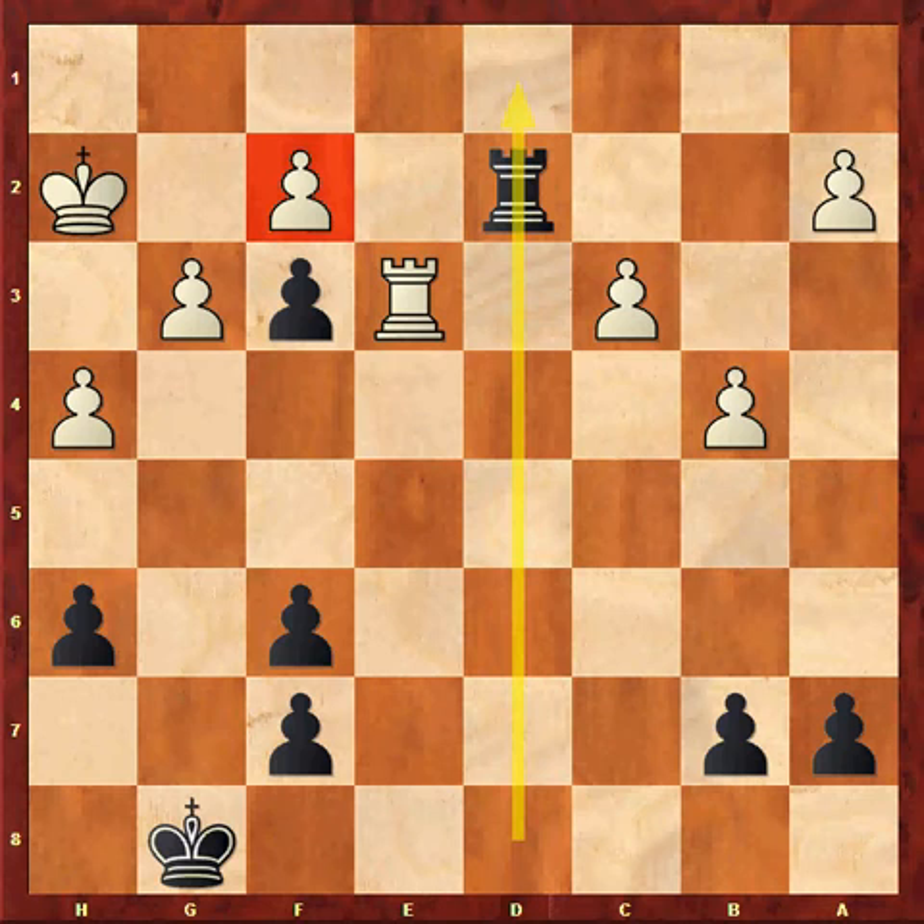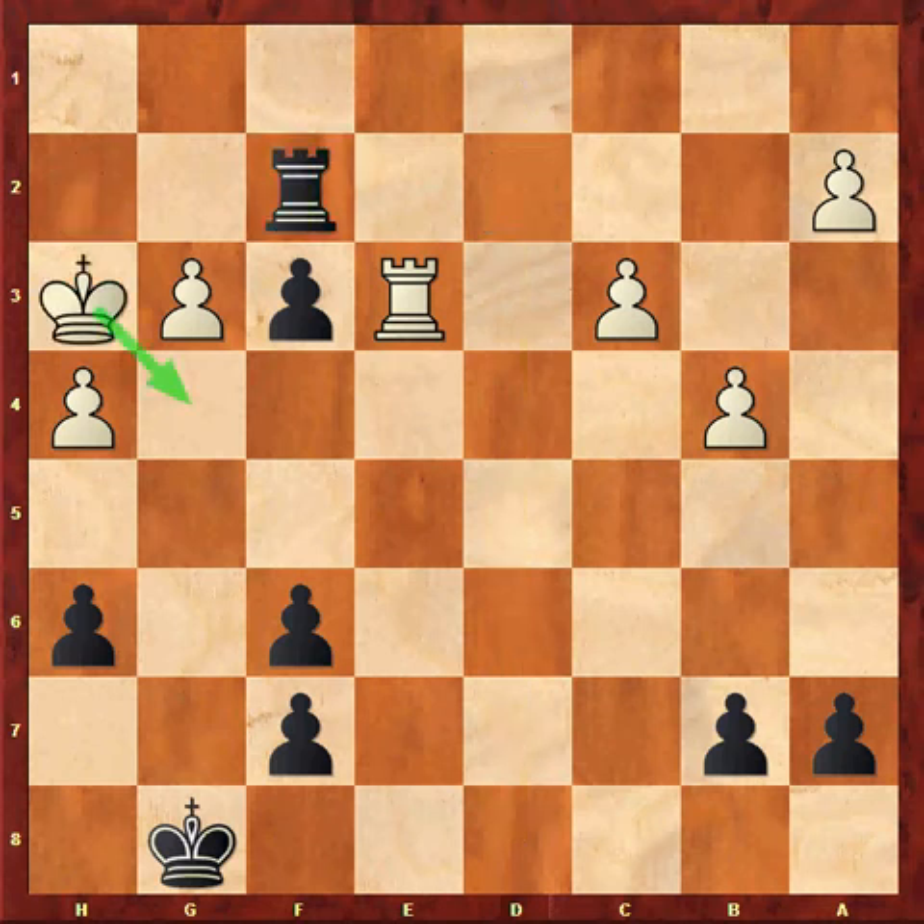I simply took the hanging f-pawn, Rxf2 check, Kh3. Now I didn't see White's threat of Kg4. So I played Kg7.